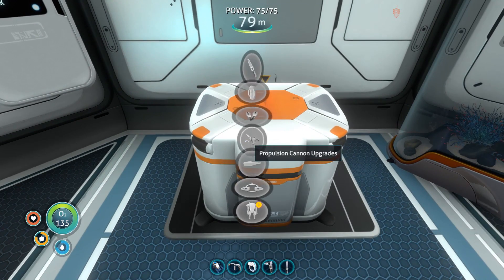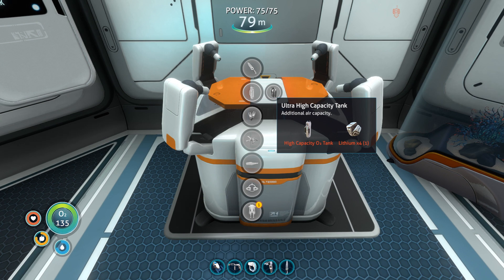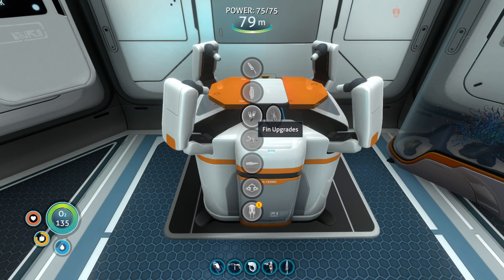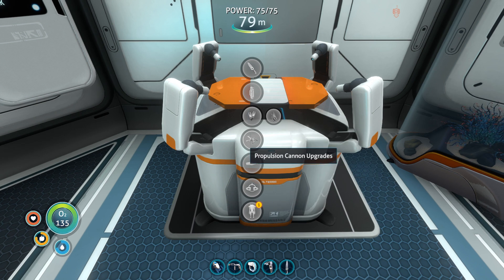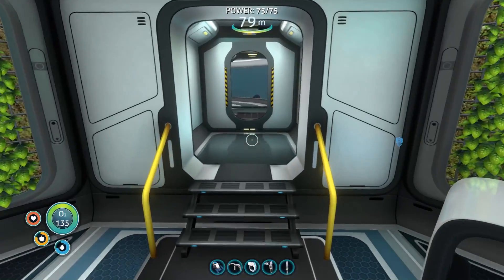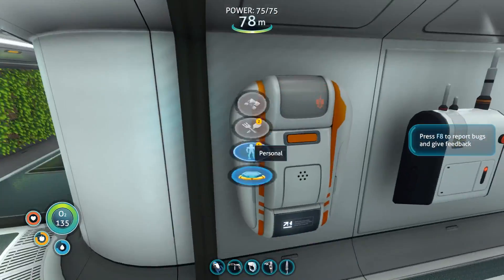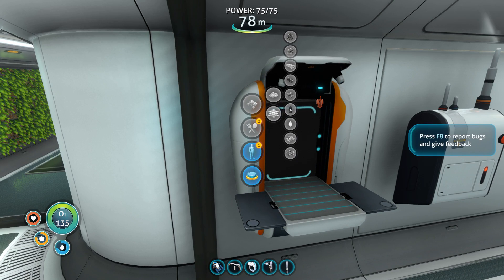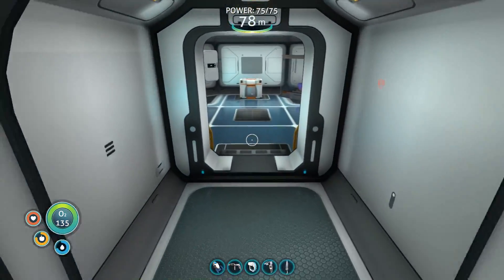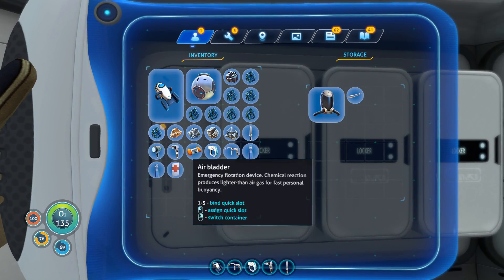So today we're gonna be mainly focusing on upgrading our stuff, because that's really what we should do. I really want to get this ultra-high-capacity tank. I also want to get the ultra-glide fins, I also want to upgrade the seamoth, which I have to go back into the thing. But I also need a bunch of stuff — we need the enameled glass, which we have one of the stalker teeth already, which is nice. We need lithium — a lot of lithium, actually.